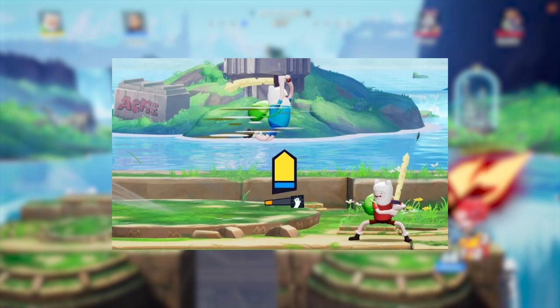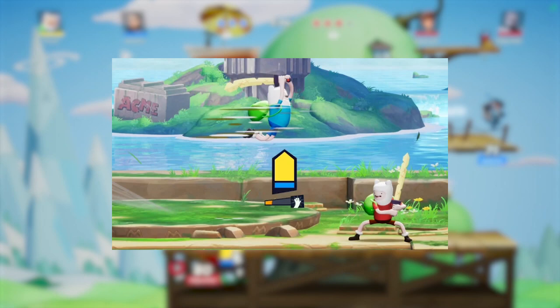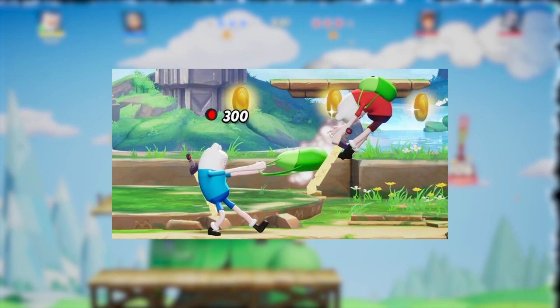For his third move you have the Mathematical Air Dash, a side air move. Performing the side special in midair makes Finn perform this air dash attack. Learning the attack's range is key because it does more damage at the end, so if you can time your hit to just catch the opponent it'll be more effective.